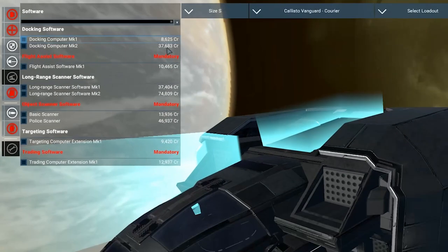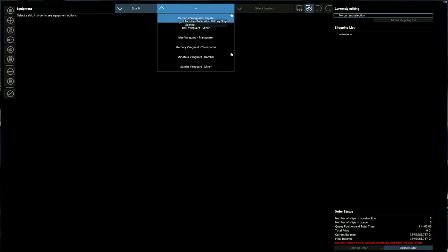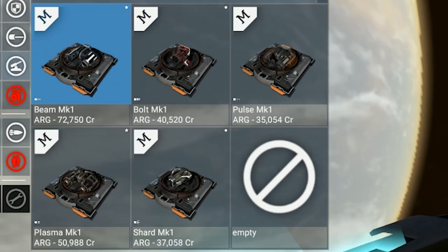Mainly every ship, excluding the small sizes, can carry some turrets. On medium ships, you can equip the standard ones that use beam, bolt, plasma, and shard weapons.